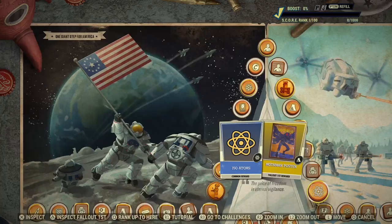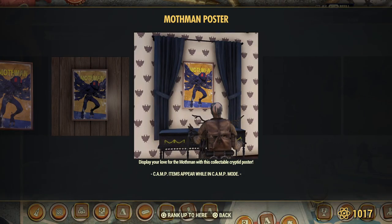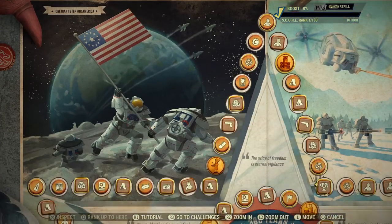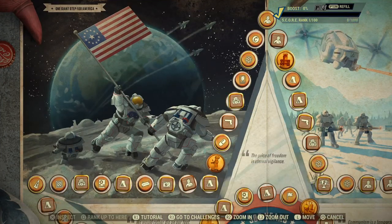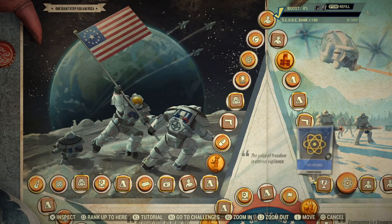150 atoms for everyone. Poster — Mothman — Fallout First members only. Perk coins 25, everyone. Here's the second score booster for Fallout First members.